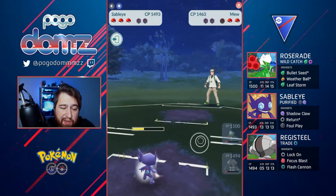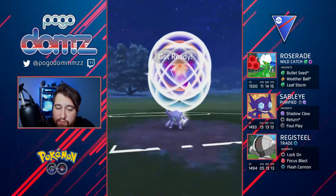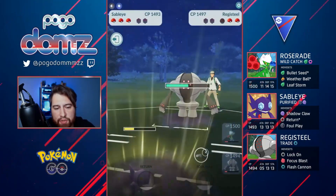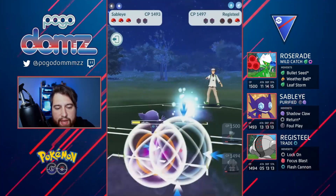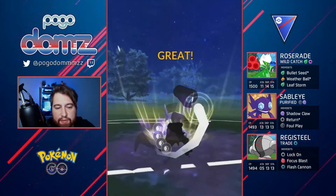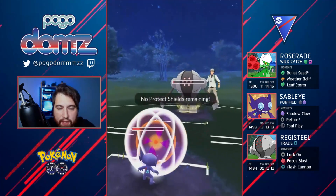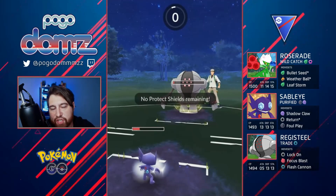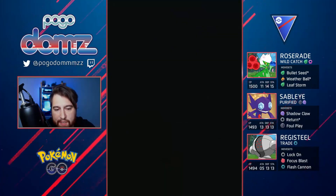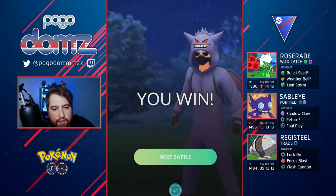I think they concede the match — nope, Registeel comes in. I go with one Foul Play; almost two Foul Plays is enough to knock out a Registeel. They try to do a swap and we just continue tapping, let go of the Foul Play, and we're pretty much in the game. They can throw a Flash Cannon — they can't go to two Flash Cannons. So we go with Roserade and farm down, and there we go — GGs for that match.